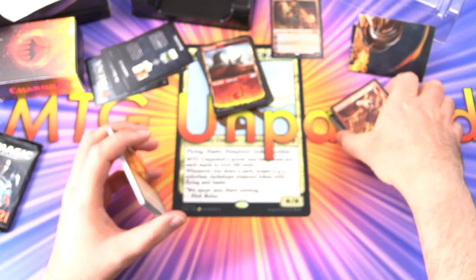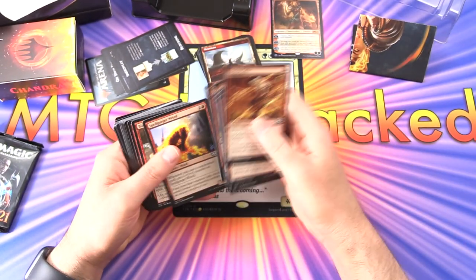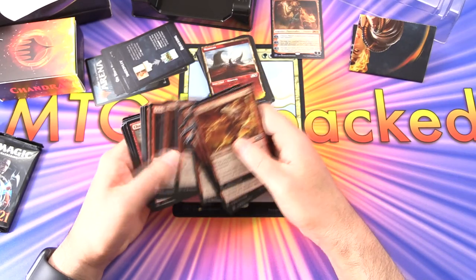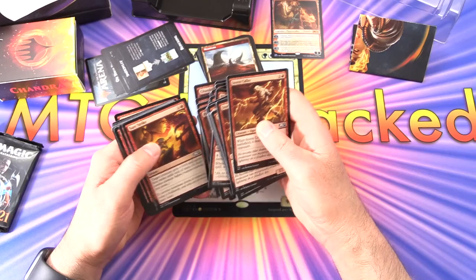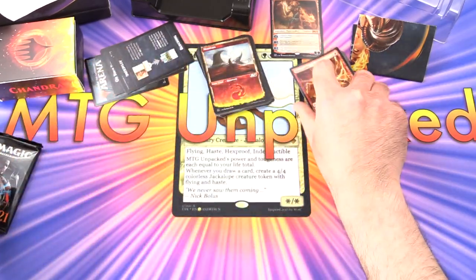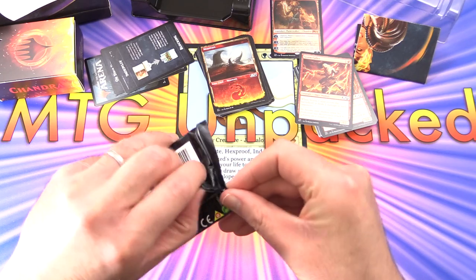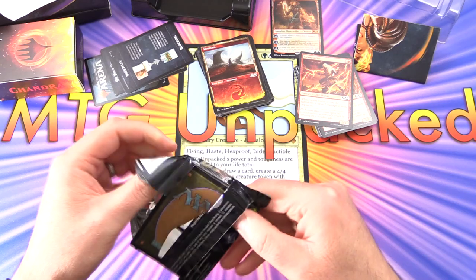So some nice little combat tricks at the end there. A bit of a strange deck - you are doing a bunch of damage, but there's some plus one plus one counter stuff which is normally associated with green, but I guess it works here too. Interesting deck. Traditionally mono-red is my favorite, so definitely something I think would be fun if you're starting out as a newer player.